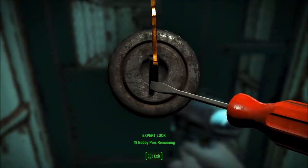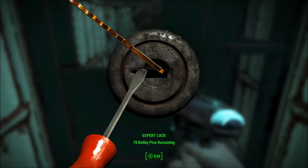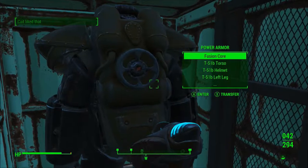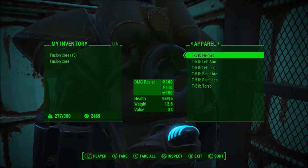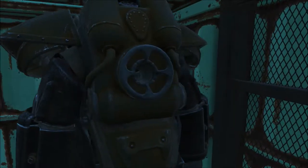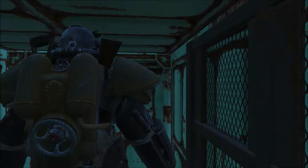Now I can open this. Get at that T-51 armor. There we are. Nice. It already has a fusion core in it as well, but I'm going to pull that out and put in my own somewhat lightly used one. And I'm clipping through the camera, but that's fine — it's to be expected considering how close I am to the door.